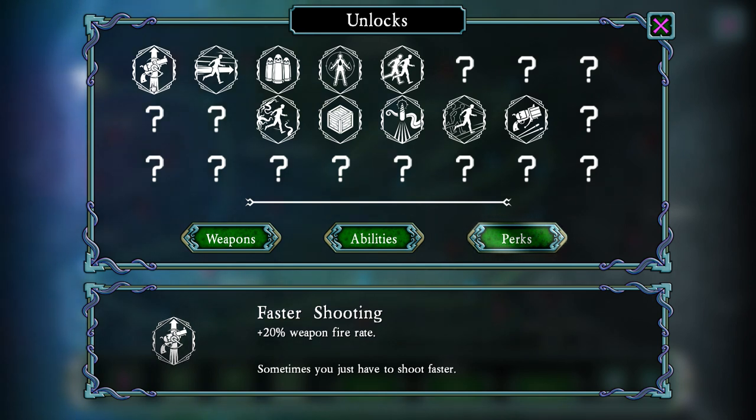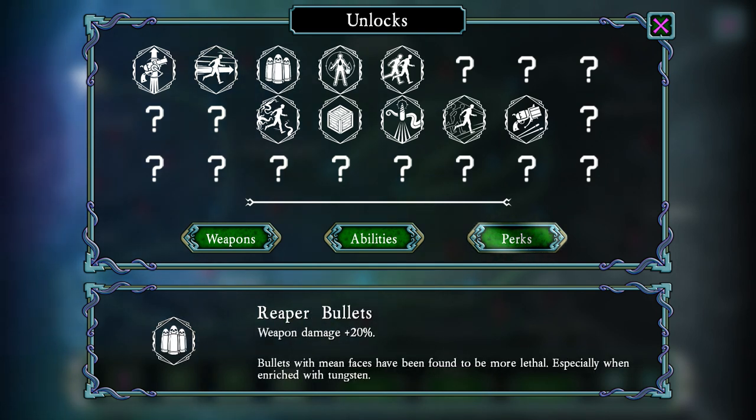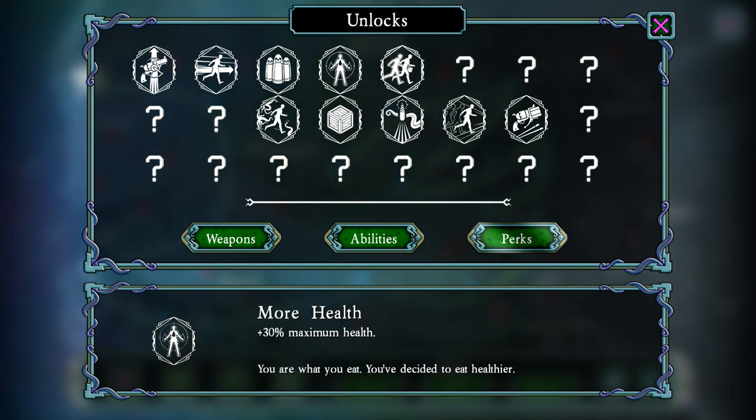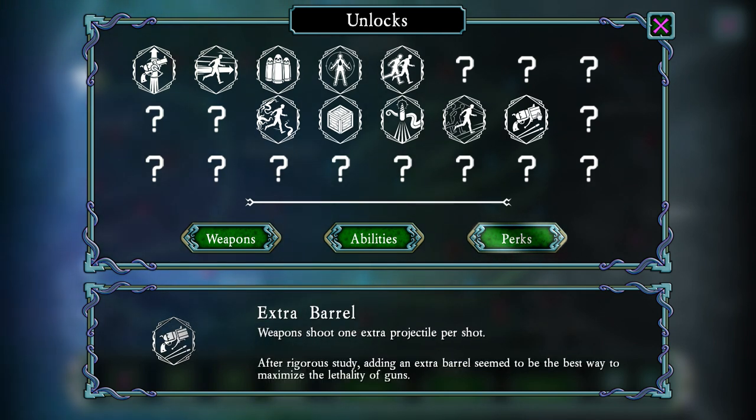That does also mean killing a lot of enemies to level up and get perk points. We've got faster shooting, extra speed, reaper bullets, plus weapon damage, maximum health, power-up collecting — Evan receives the benefits, which isn't really that beneficial in single player, but useful in multiplayer. One of my favorites is definitely Extra Barrel, which shoots an extra projectile. Once you get a couple of those, you'll be doing a spread shot even with regular projectile weapons. I really like that with the Tommy Gun.